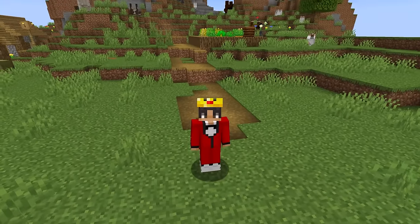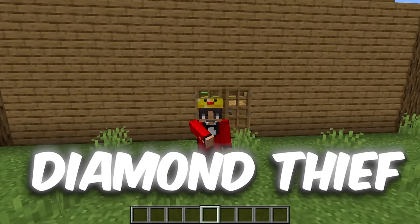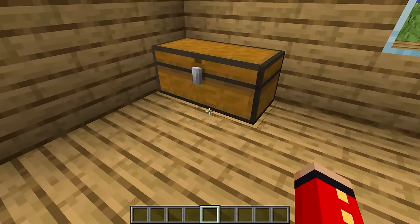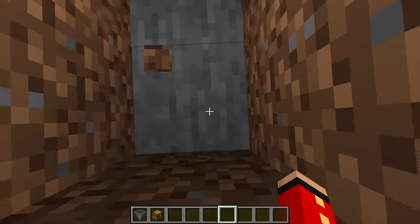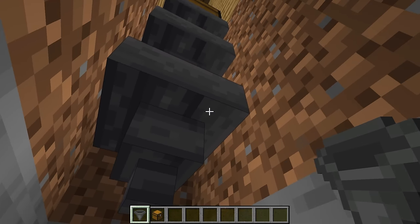But this next prank is going to have them a little sad. Because this one is called the Diamond Thief. And the reason why it's called that is because we're going to be stealing all our friends' diamonds. To do this, all we need is some hoppers and some chests. Then you just need to be inside your friend's base. Mine underneath their main chest like this, and then place the droppers below the chest like this.